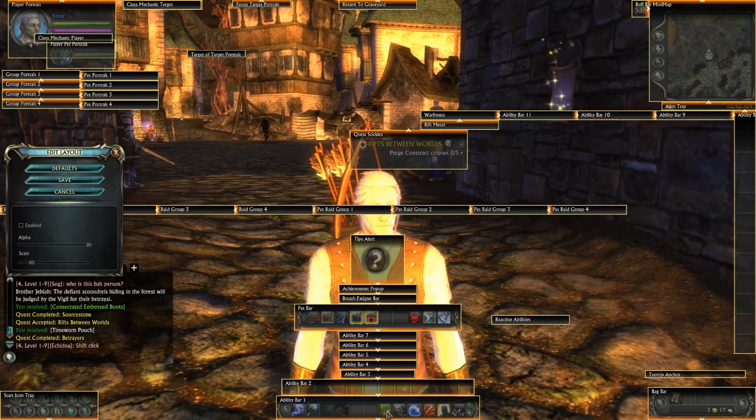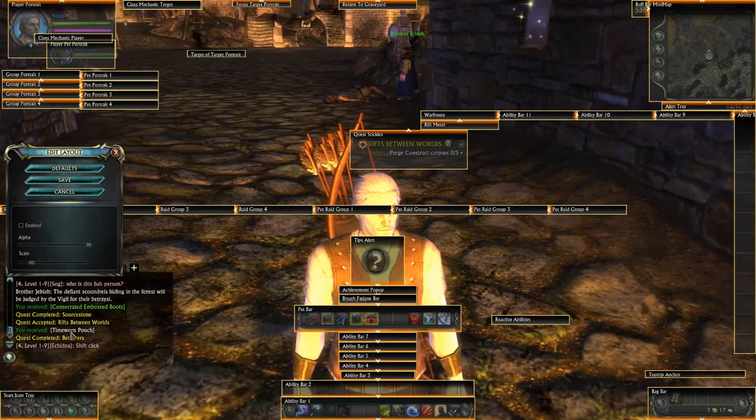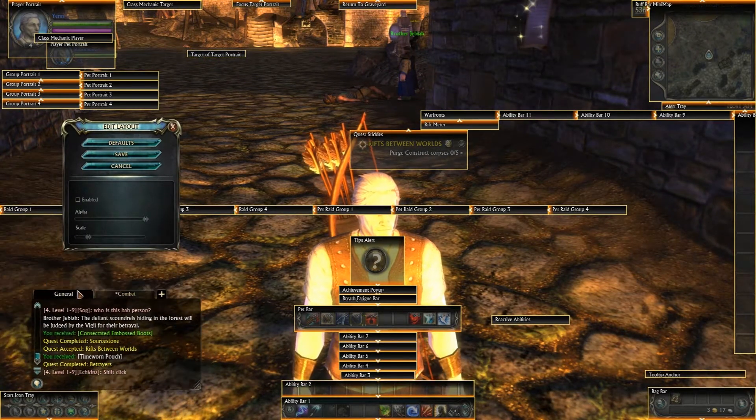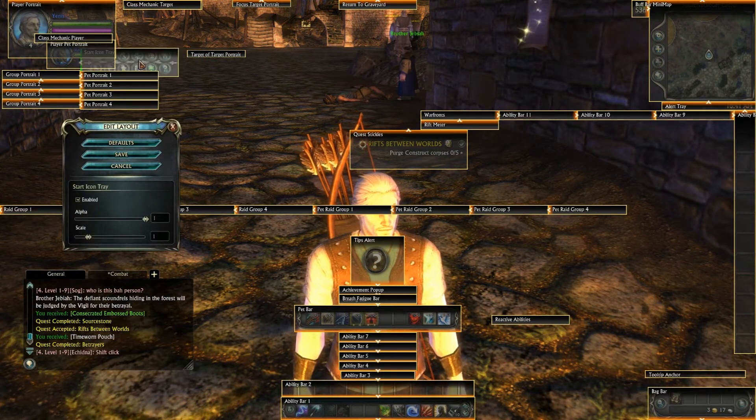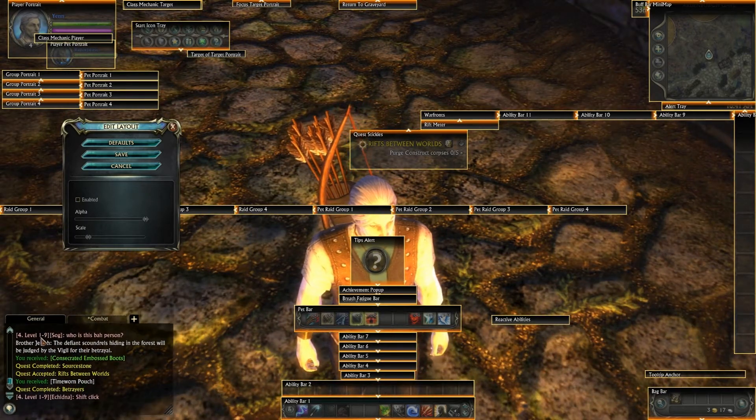You basically have your action bars and you can scale them. I'm going to make mine a little smaller because I don't need an action bar that big. You have your chat box that you can move around. We have our icons here, so I'm just going to move this around the way I see fit.